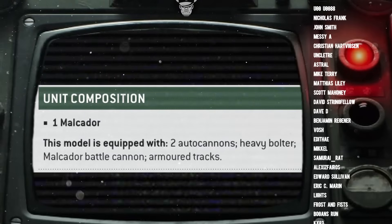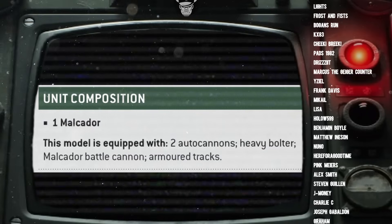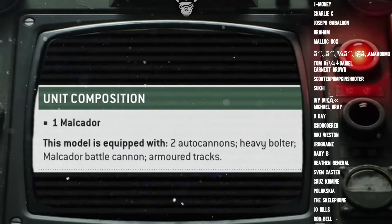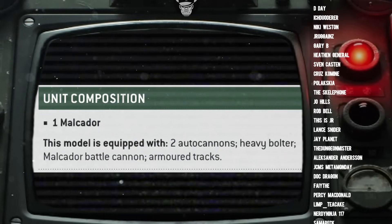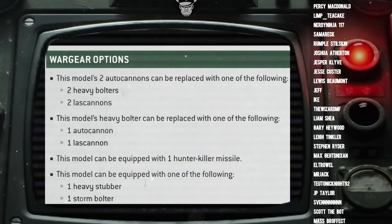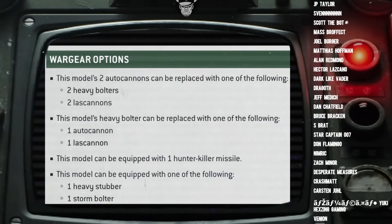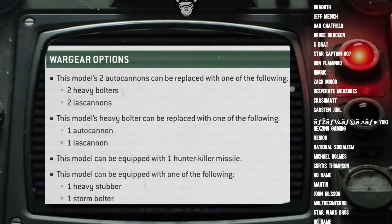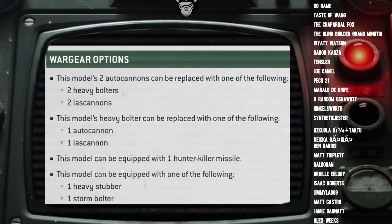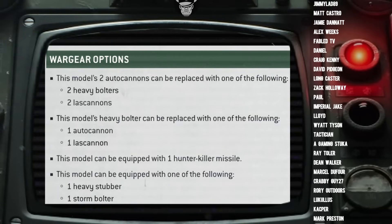We'll begin with the standard Malkador battle tank. For its standard loadout, the Malkador has two autocannons, a heavy bolter, and a Malkador battle cannon. The Malkador battle cannon is the signature weapon and cannot be swapped out, but you do have some wargear options for those autocannons and heavy bolters. The two autocannons, which are the sponson weapons, can be swapped out for two heavy bolters or two las cannons. The heavy bolter in the front can be swapped out for an autocannon or a las cannon. This model can also be equipped with a hunter killer missile for free, so you might as well always take that. And you can equip it with either a heavy stubber or a storm bolter — out of those two, you always want to go for the heavy stubber. It's got more range, more shots; it's just superior in every way.